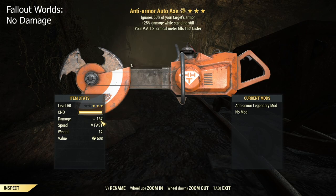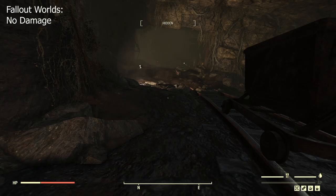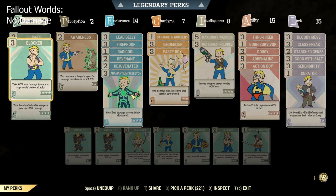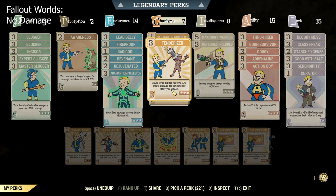I have all maxed-out sluggers just to make sure if slugger works for this weapon. It only adds like 5 damage - oh my god, is this card even worth equipping? I also have incisor to increase armor penetration, which I guess is the best one here.